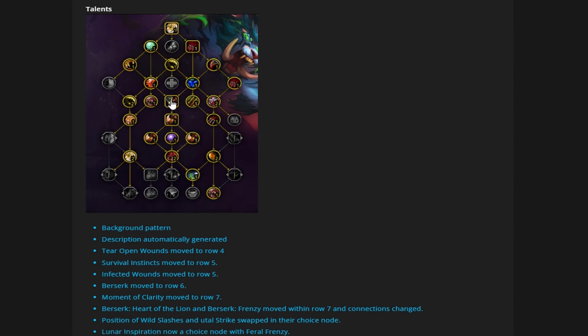Survival Instincts has been moved — we talked about this. They moved it all the way up to where Berserk used to be, which forces you to take it because all three points of Enhancement to Berserk are right below it. Now instead of having the choice of not taking Berserk, you're probably always going to take it because before you could avoid it to get further down one side of the tree. Now they're right next to each other, so you'll just always take them.